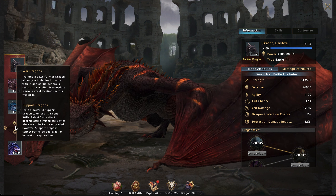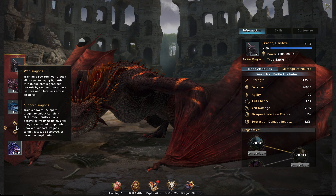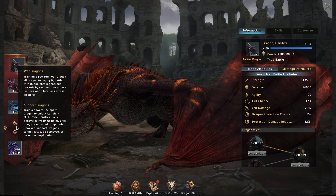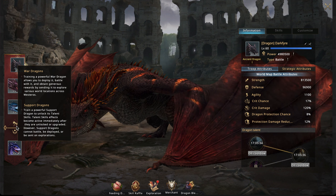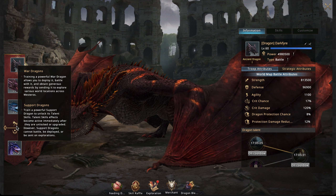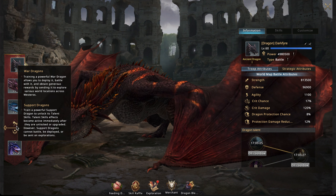There are two types of dragons: war dragons and support dragons. War dragons are ones you can send out to explore and put in battles. The support dragon just gives a basic buff for everything — you can't actually send it out; it's just there to buff everyone else.